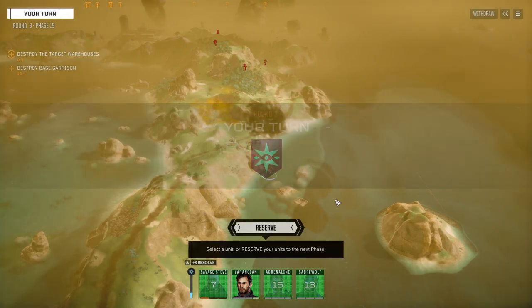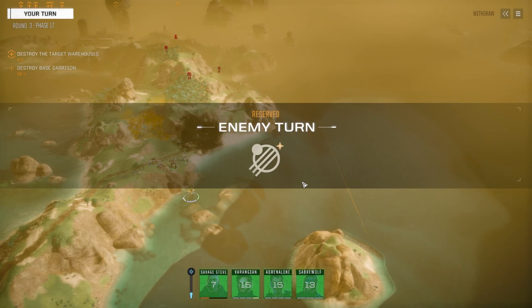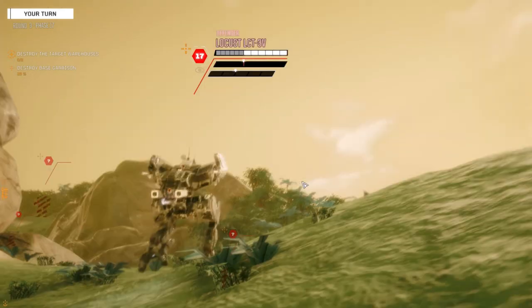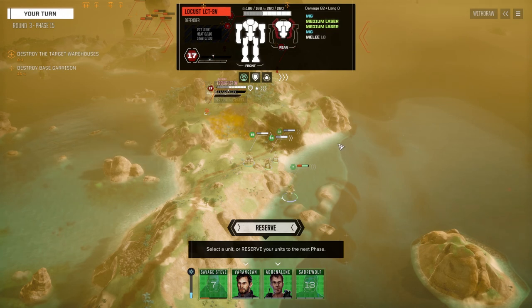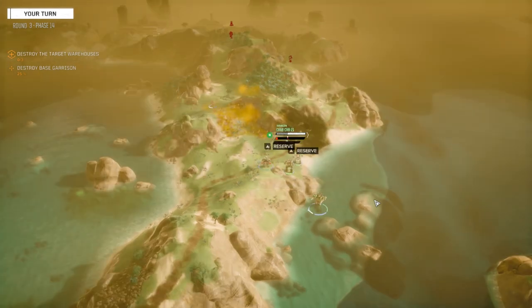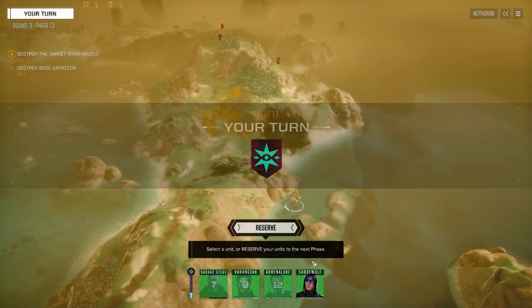Locust M - two mediums and two machine guns, no armor. Let's reserve. The landing distance is wider here too - kind of cool.